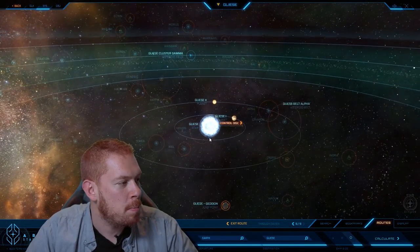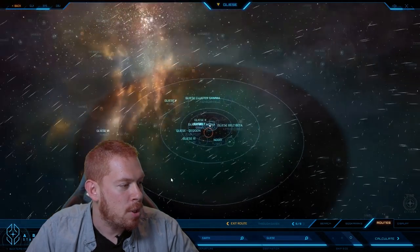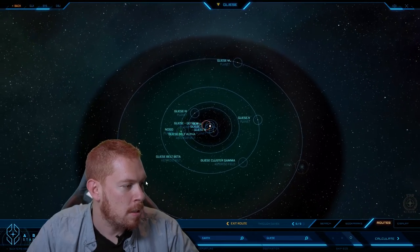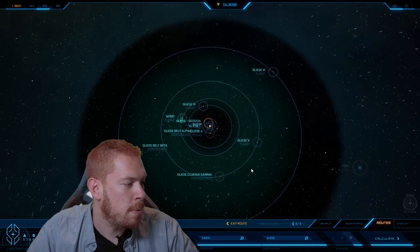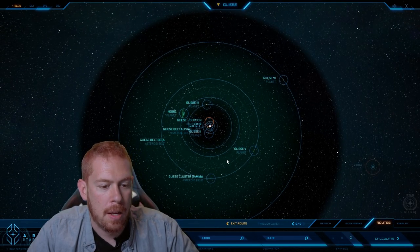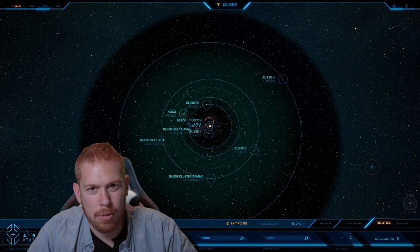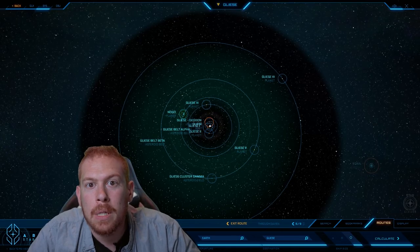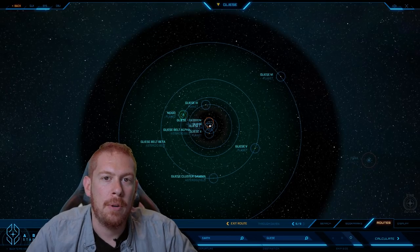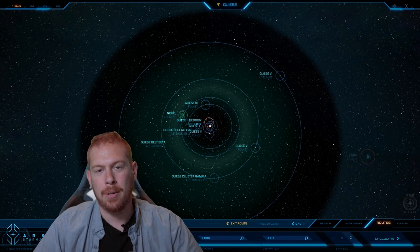You can see right off the bat that it is a main sequence type A star, and it's blue-white, so you can see we got that cool blue-white render going there. Congratulations to Turbulent for allowing us to do that — it's really snazzy. This is a six-planet system. We'll zoom out and give a wide overview there. It has three asteroid belts, so there's a lot of resources going on, or two belts and a cluster. The system is really a center point for a lot of Banu trading, which shouldn't be a huge surprise knowing what we do about Banu and how much they love to trade, but with as many resources as are present in the system, it's really become a hub of activity.